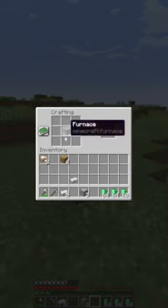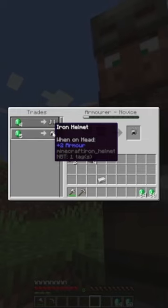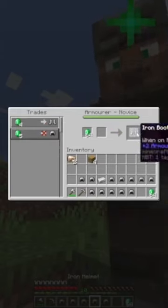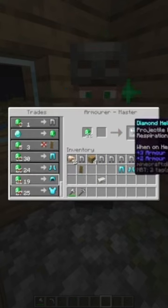Now with any leftover iron you can craft a blast furnace so you can get your armor villager. Trade with him until you can get diamond armor. You're going to need a few more emeralds, but eventually you'll be able to buy full diamond armor.